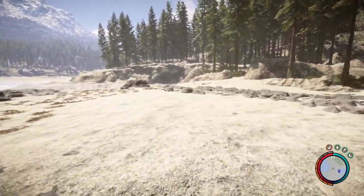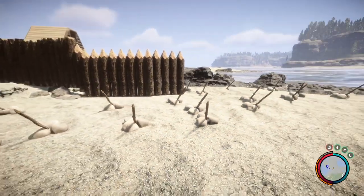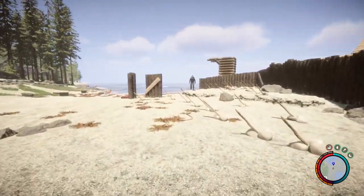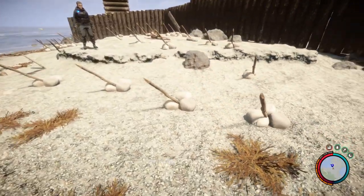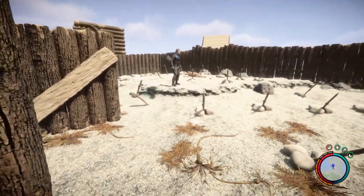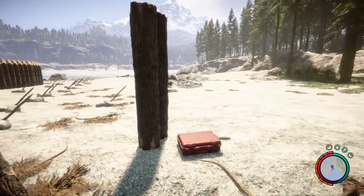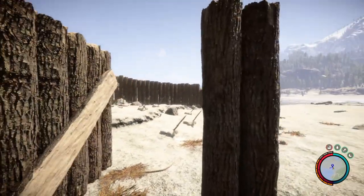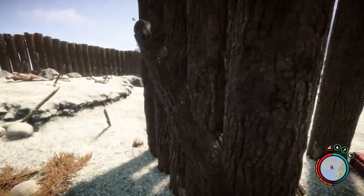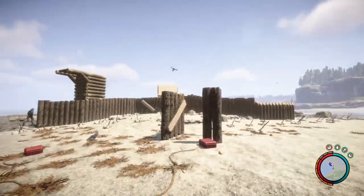I got my base set up with tons of traps. As you can see, there's tons of spears here. I literally used over 100 rocks, and I have about 50 spears here in place. It takes 3 rocks per spear trap. The mutants will focus on this gate here too I have out in the center.